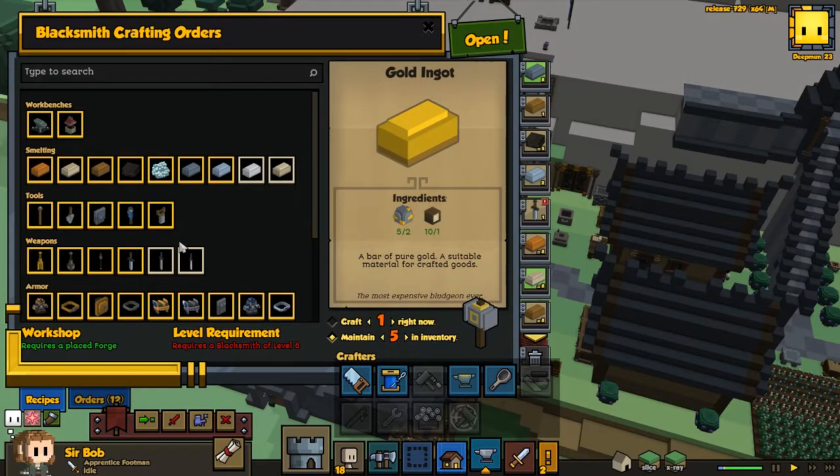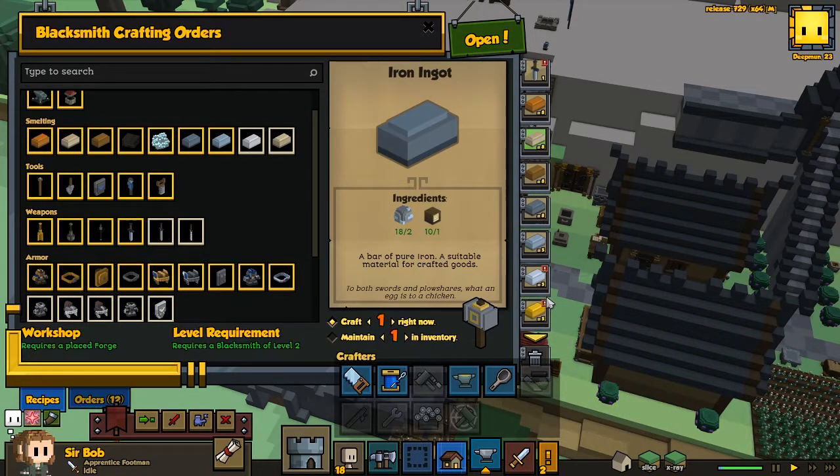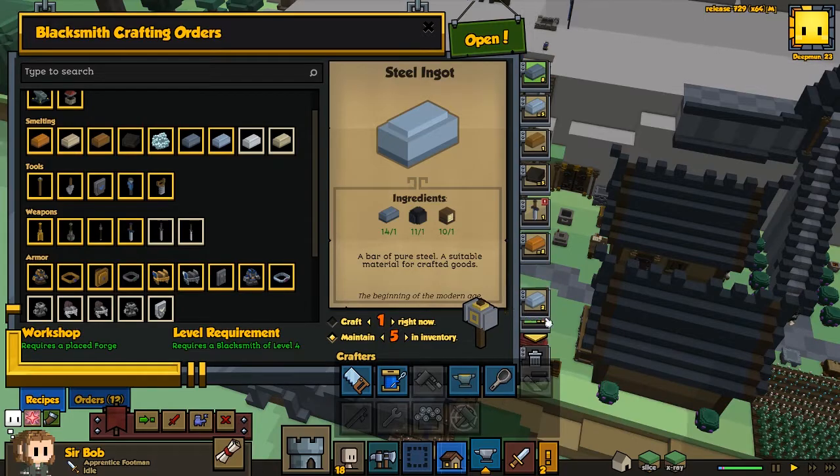Gold ingot, we'll put 5 for that one. I would love to get the steel short sword, so hopefully we can get that one pretty soon. If we move the steel ingot up a bit, then we can maybe make it a little bit faster. We can remove that one.